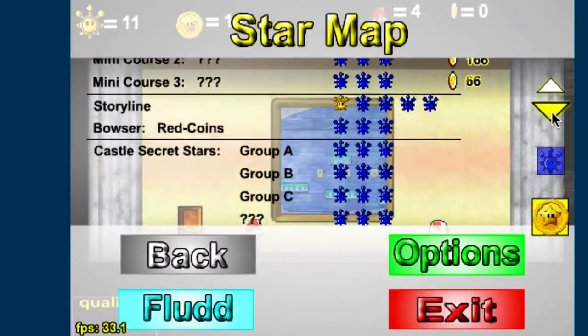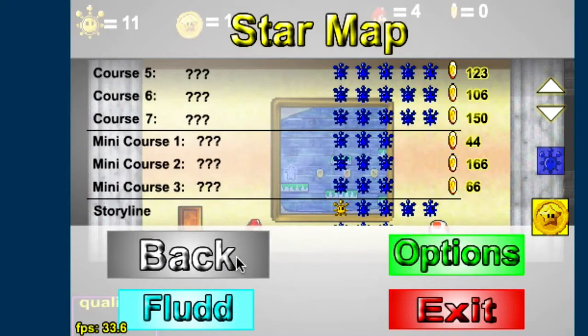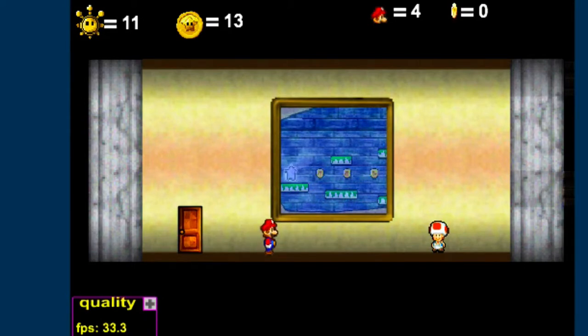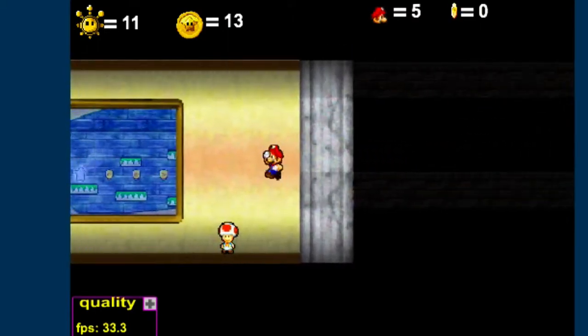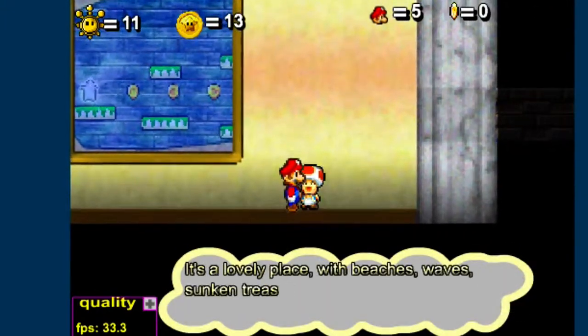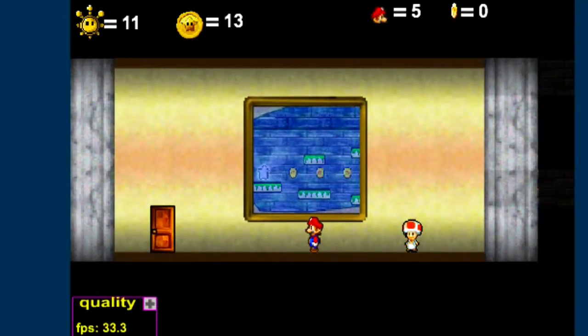This one I believe just has one Shine Sprite. Now, there are some mini courses that have three, and that's actually one we're going to encounter in the next episode, but this one only has one Shine Sprite and one Star Coin. If you head over here, there's a little one-up, so might as well point that out.